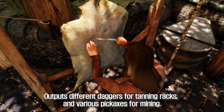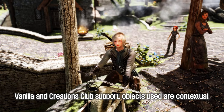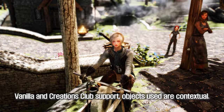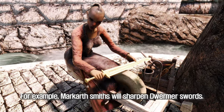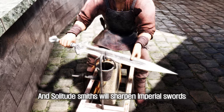It also outputs daggers for tanning racks and various pickaxes for mining, with vanilla and Creation Club support. Objects used are contextual — NPC blacksmiths sharpen swords associated with their faction. For example, Markarth smiths will sharpen Dwemer swords and Solitude smiths will sharpen Imperial swords.